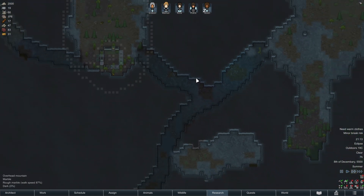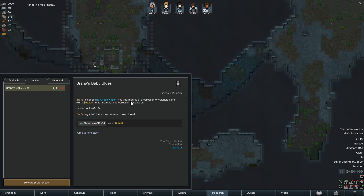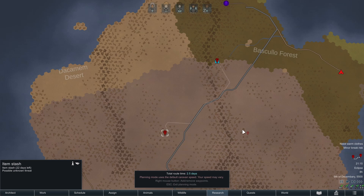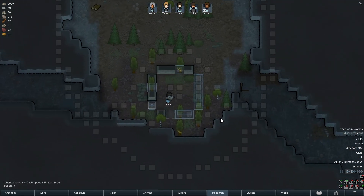As not much happens since the eclipse arrived, we get our first quest of the series — Rina's baby blues. The chief of the Choco Nation is informing us about a collection of valuables worth 100,000 silver. The void mod I added comes with a rapid healing pill, which was actually the cure to some crazy viral outbreak caused by the same company — basically like healomex serum, it just heals everything. And we can get 34 of it. Very tempting, but it's two and a half days away, meaning at least five days in total just for travel. And if we actually acquire these pills, our raids are going to be out of control — that's how colony wealth would skyrocket. Besides, we don't really need it currently.